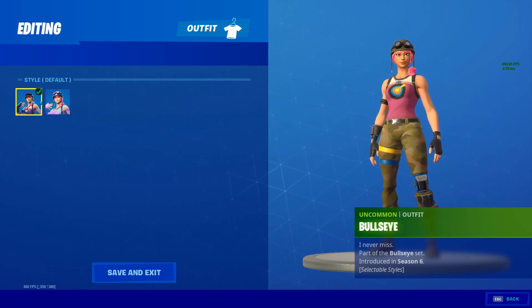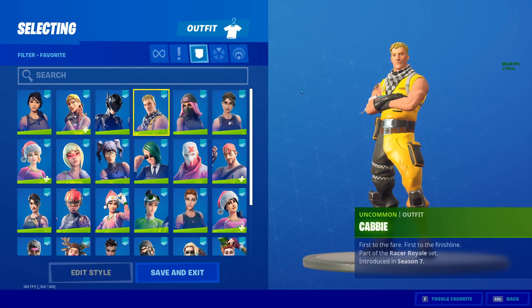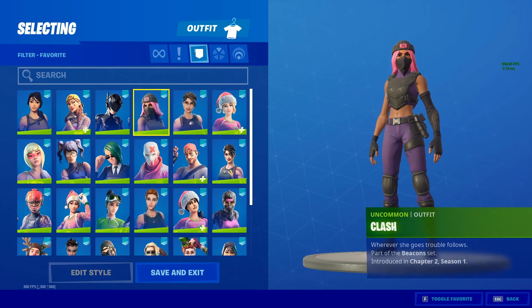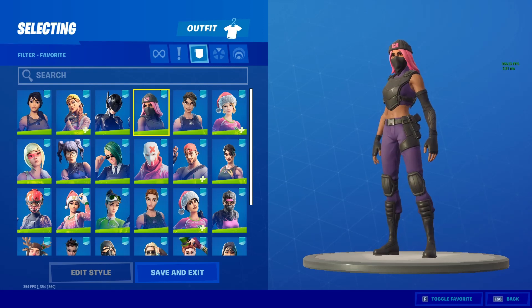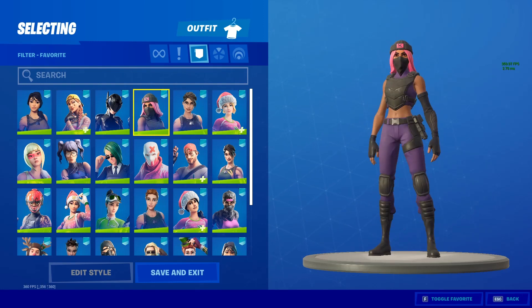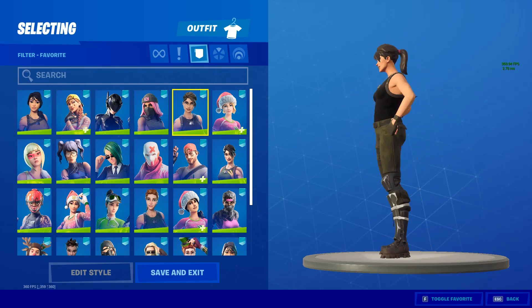Bullseye is kind of iconic — everyone knows it, everyone has this skin, so I'm not gonna include it on the list. Cabbie I don't know why I bought, it's not that good. Clash is very underrated — it came out in Chapter 2 Season 1, it's only 800 V-Bucks, it's such a good skin. The next time it comes out I definitely recommend picking it up — we're gonna keep this on the list.